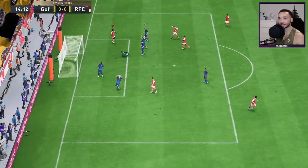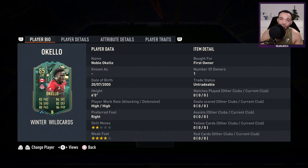Welcome to a FIFA 23 player review for 85-rated Winter Wildcards Noble Okello. He stands six foot five inches tall — he's massive. He's got high/high work rates, preferred foot right, four-star weak foot, but only two-star skill moves. His SBC is coming in at just over 18,000 coins, so it is a cheap card.